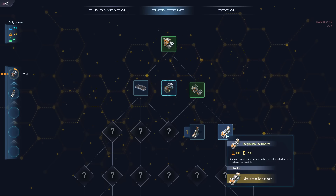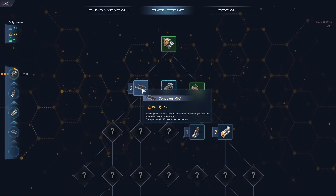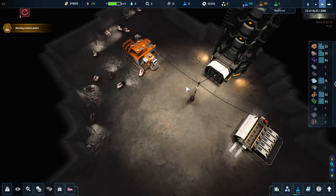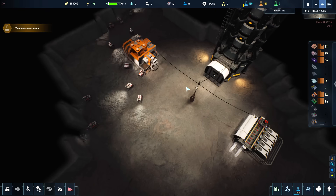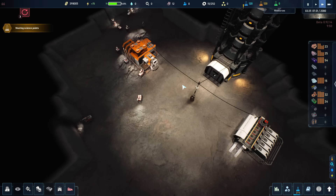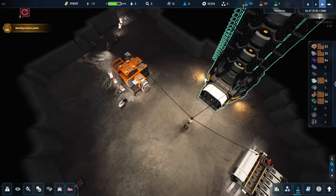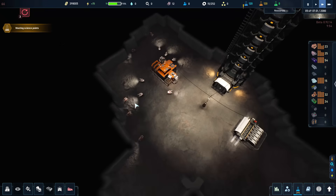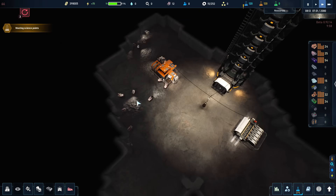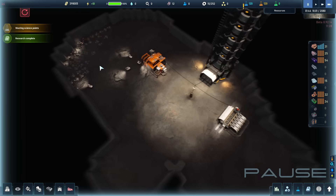We're going to get underground mining, the regolith refinery, and then conveyor belts. Right now I'm not too worried about logistics — I'm just in a phase where I'm trying to produce the stuff I need to get my industry off the ground so we can start taking corporate and civilian contracts, make money, and work our way towards planetary colonization.